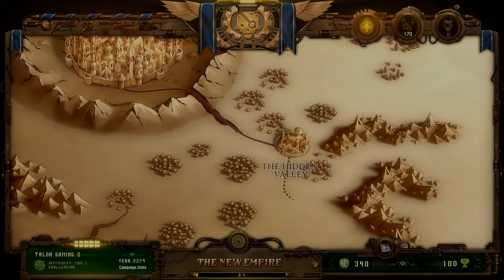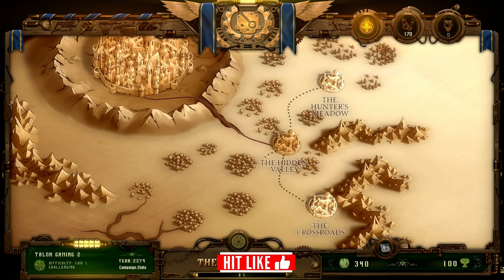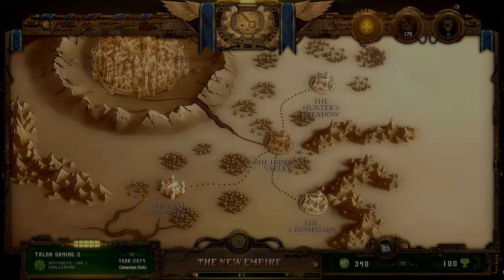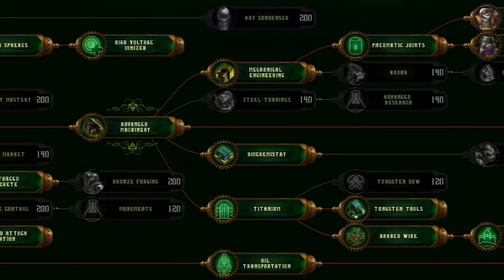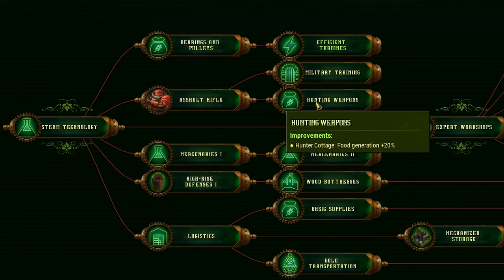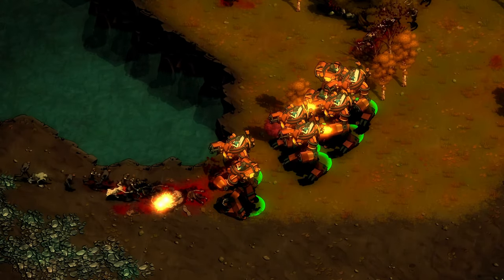Once you've completed the introductory mission, you'll be presented with several mission options, with some being completely optional, and as you progress the world map will expand, presenting you with further options to pick from. Upon completing missions, you'll receive research points to spend on over 90 technologies spanning 18 progressive tiers. You'll unlock new units, buildings, and structures, strengthening existing defensive fortifications, and invent new ways to grow your colonies and eliminate the infected.